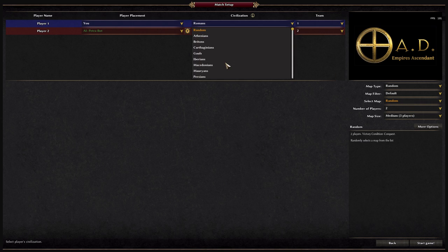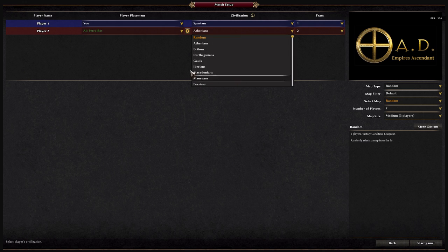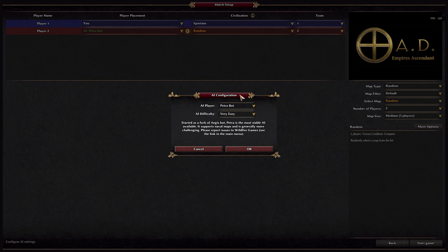Over here you can choose your factions — these are pretty much all the factions. My favorite factions are probably Romans and Persians: Persians for their archers, and actually not Romans, sorry — Spartans, because I like to use the Spartan-like units. There's Petro Bot, and then you can select, or usually it's on random by default.